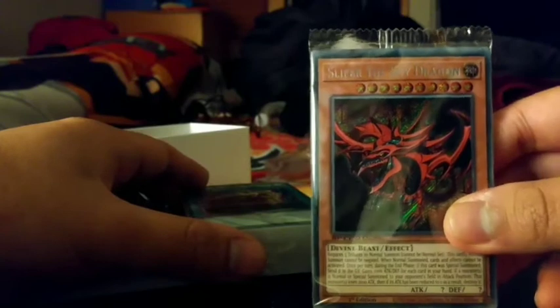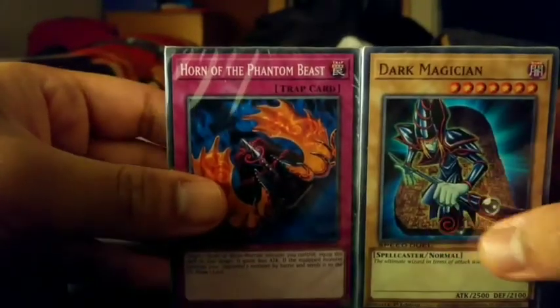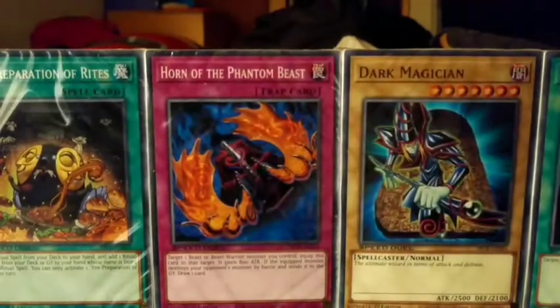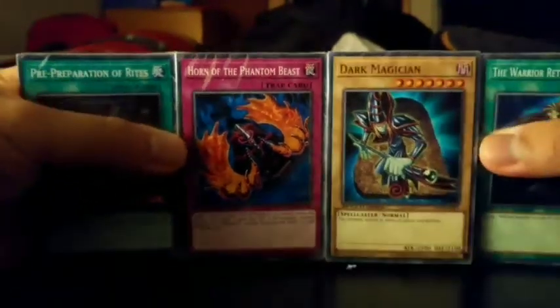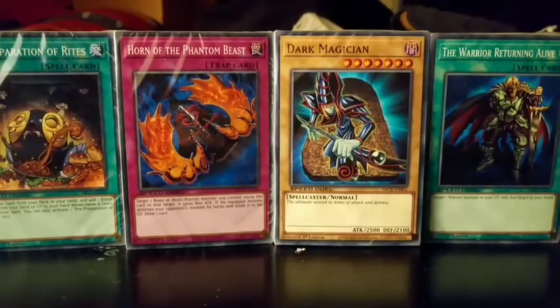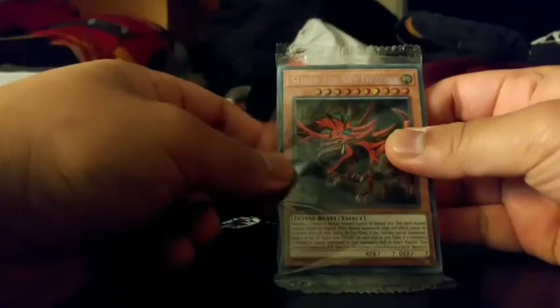So you got three each — three each decks, play mats, and each cards. We have the Egyptian God cards and here's some other cards. Every deck — wait, no, actually there are four. So these are amazing. Let's open up the Egyptian Gods. I think they have some kind of extra ultra rare cards.